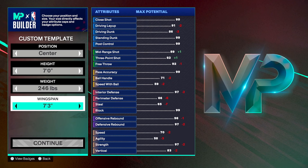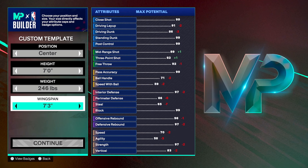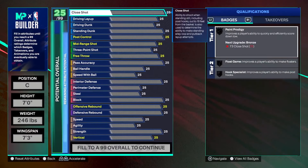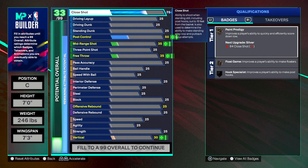This center build will be able to shoot, so when you're guarding a post scorer, they're going to have to guard you too. Not only can you lock down all that cheese, but they have to deal with you stretching the floor. They're slow, so you should be able to go crazy. Seven foot three wingspan.